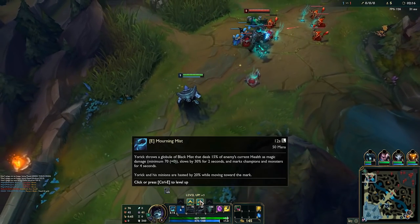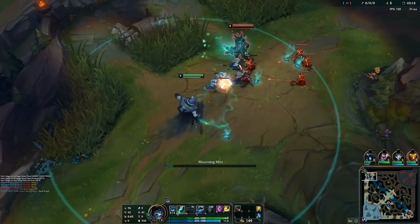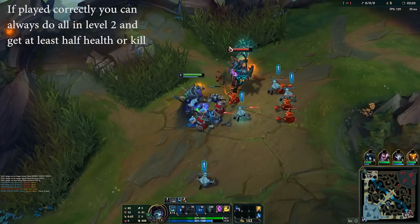I'm going to pause the clip here and explain how to play this correctly. I have some ghouls stacked up which I can activate, I'm full health, and the wave isn't too big. This allows me to do my level 2 all-in, which you win every time if you have ghouls and you land your E.